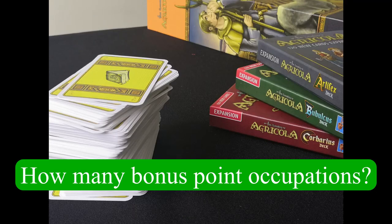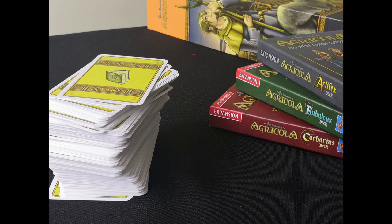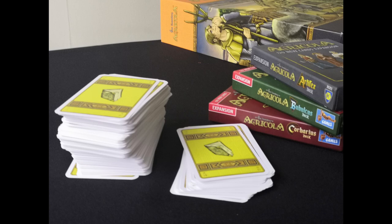Agricola comes with 48 occupation cards. The A, B and C decks all add 60 more occupations each, making 228 total. Out of the 228 occupations, 32 of them are bonus point occupations — about one in seven. That means as each player is initially dealt a hand of seven occupations, they can expect to see one bonus point occupation. Almost like they planned it, right?